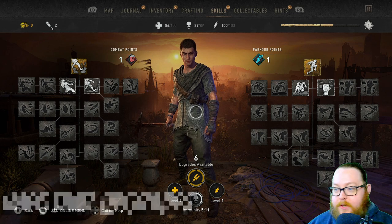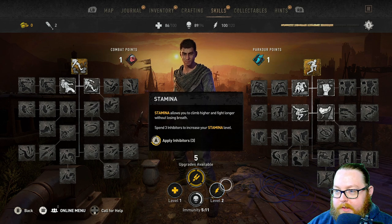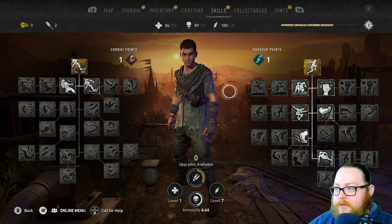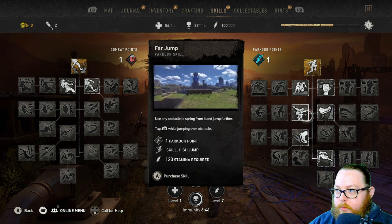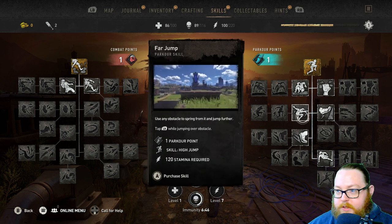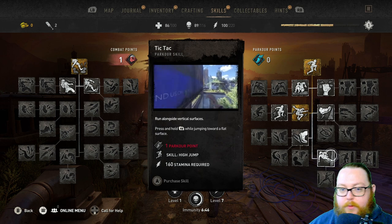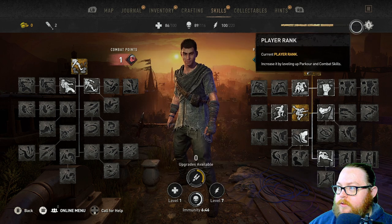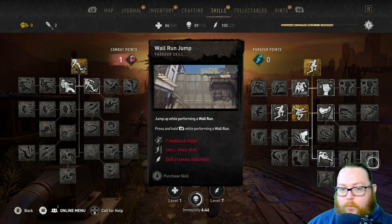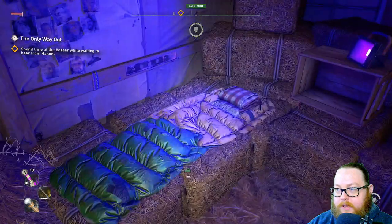Now before continuing, you should have six inhibitor upgrades available. Put all of them into your stamina — I'm going to do that now and show you which skills to choose. By putting them all into stamina you'll now have 220 stamina, which is key. You'll actually need 240 total. If you haven't spent any points yet, you should have one parkour point — activate the Far Jump ability, because this is what you need to get your remaining skill points. You'll need to level up parkour three times, which will give you enough points for Tic-Tac, Wall Run, and Wall Run Jump — those are super important. That's why I had you go back to the Alder Windmill.